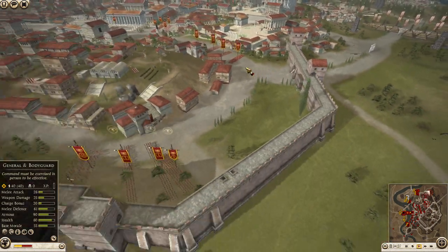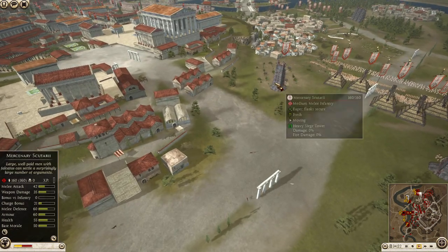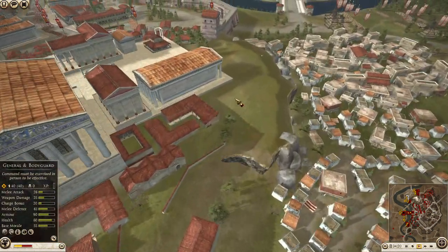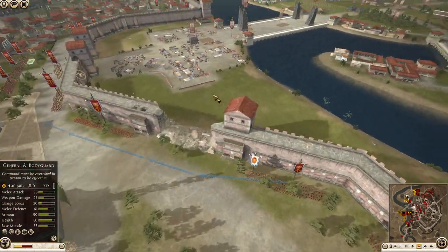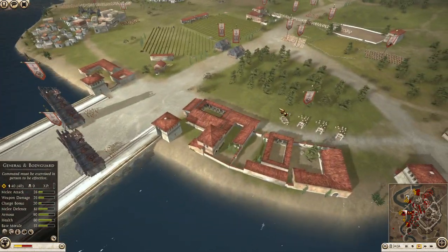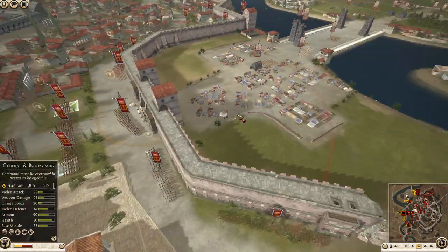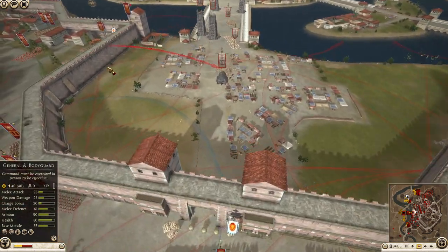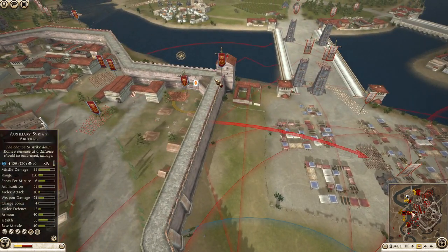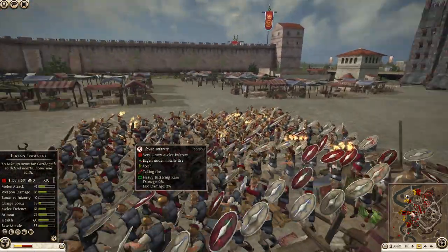I wasn't entirely sure how I could defend the walls, because then retreat would have been very awkward and messy if I lost only one part. But such is the way of the game. Over on this side the wall is already down - there are Onagers shooting it down. Troops are charging in and the fight is about to start. Hastati coming in, Balearic Slingers on, Syrian Archers on the wall shooting into these Libyan Infantry.